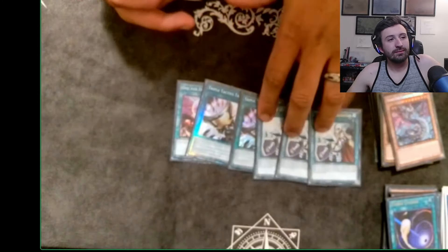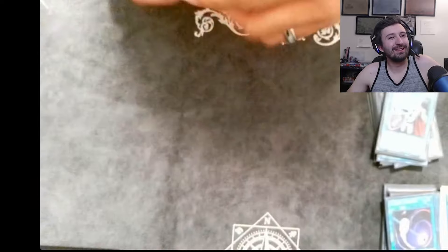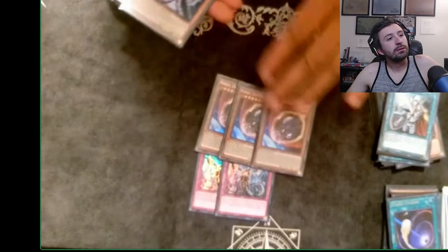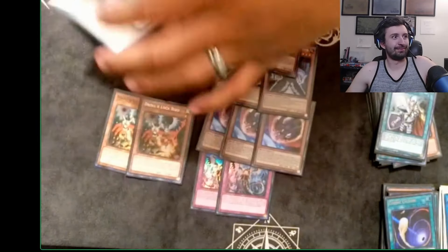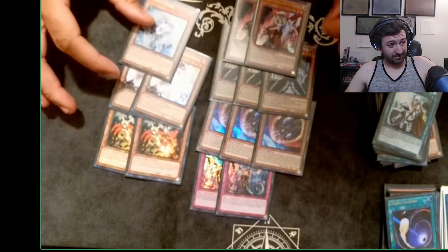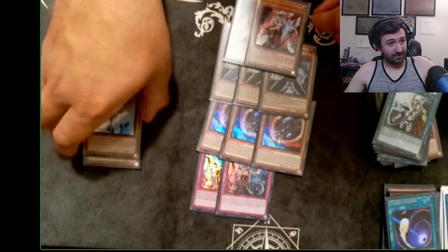It is a hand trap format. I had to play weird ratios of hand traps because you really don't want to draw too many. I have two Infinite Impermanence, three Nibiru, three Belle, two Ghost Ogre, two Droll, two Ash, and one singular Effect Veiler — for whenever Cross Out comes up, but you can also use it as a hand trap.